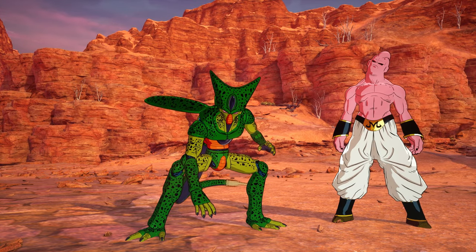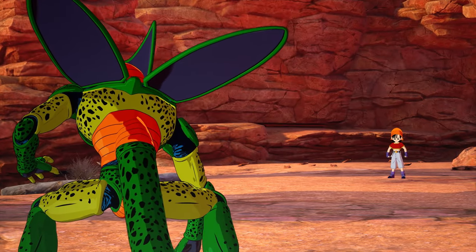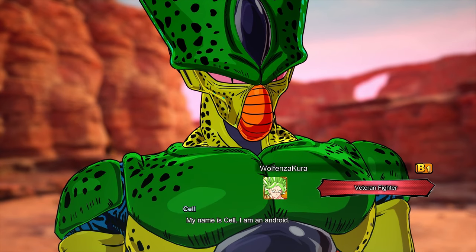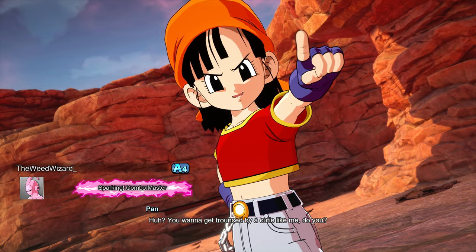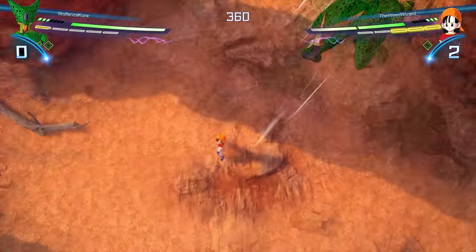I found some secret tech with Cell. I showcased this a few days ago using the Brolies like the legendary Saiyans in the video, but there's a secret tech you can also do with Cell. When you transform, you get all your Ki back and you can combo right after it because you got all your Ki. I'll try to showcase it in this video - you need to start using the Cell tech if you're gonna play, it's really good.